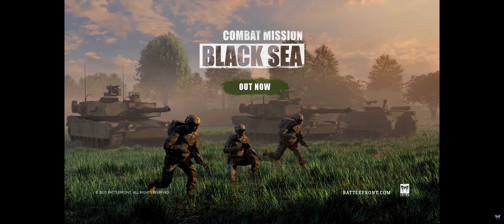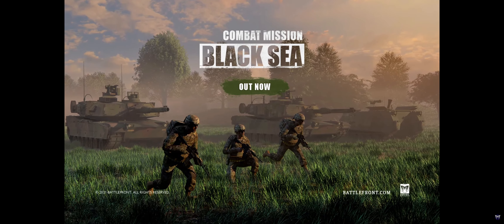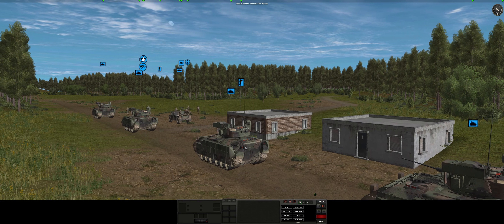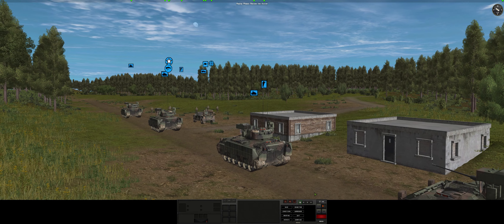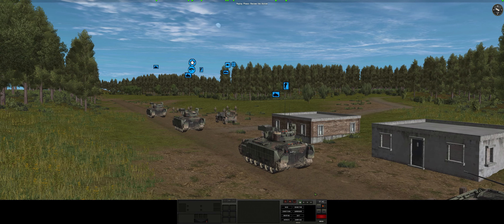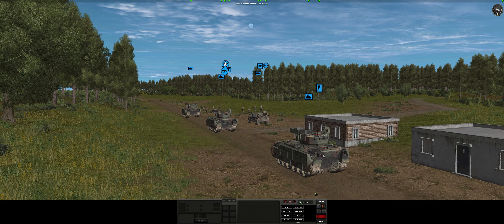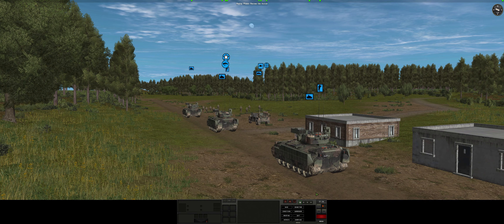This one here is Black Sea, a theoretical war between Russia and the combined forces of the U.S. and Ukraine. It takes place in 2017, and frankly, the setting feels a lot like the old Ghost Recon 1, where Russia steps over the border into Georgia. The troops, the vehicles, the general aesthetic of the post-USSR structures, and the nearly modern level of war gear and tech all make it feel a lot like a strategy game version of the classic first-person shooter.